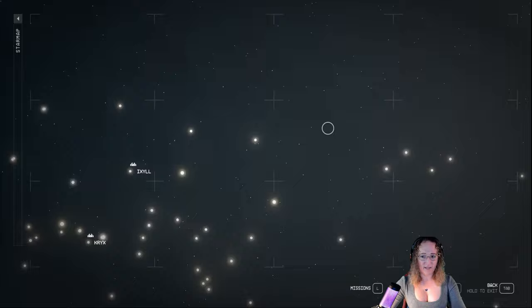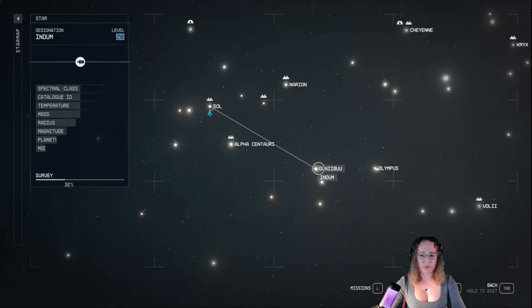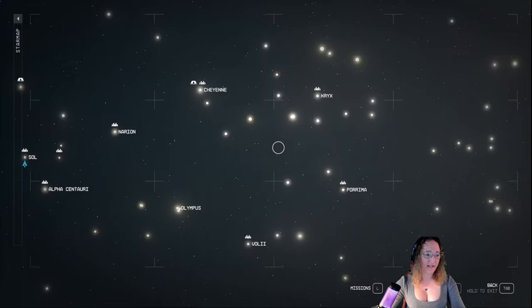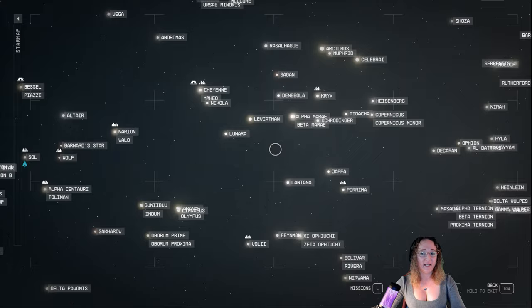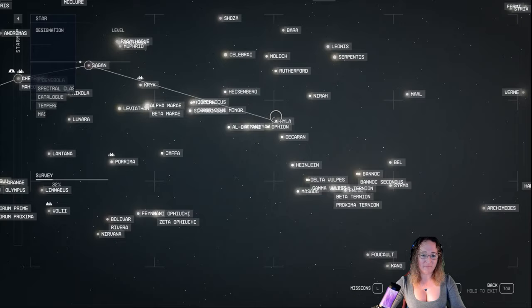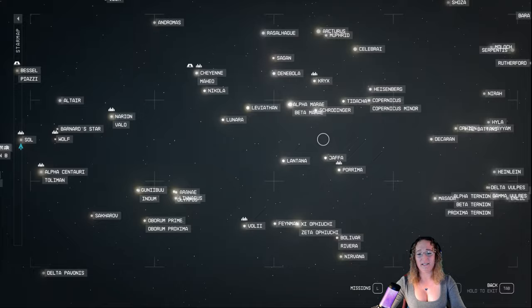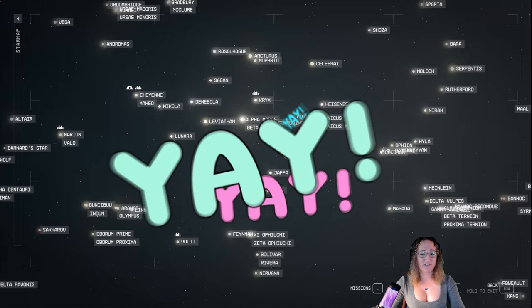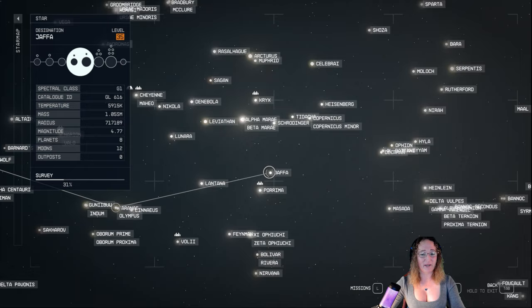Okay guys, this might be my most favorite update of them all for this patch. How many of you have stumbled over trying to find a system name? I know I have. Well in this patch you can now hold - I believe it's right bumper on Xbox, but if you're on PC, if you hold Alt, you'll now show all the system names. It's still a pain to find a name - I really wish there was a search box - but it's definitely a hell of a lot easier. I think this is a much needed improvement, probably my most favorite of this patch. Let me know what you guys think, I'm looking forward to seeing this one get even better.